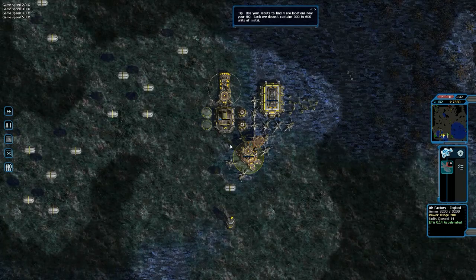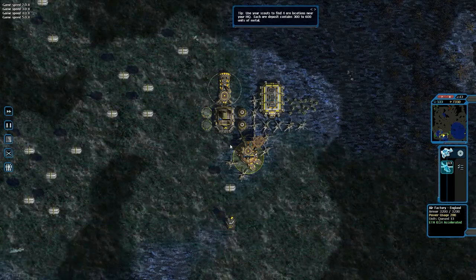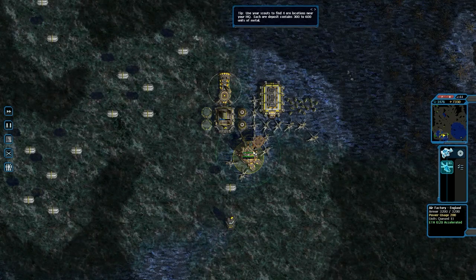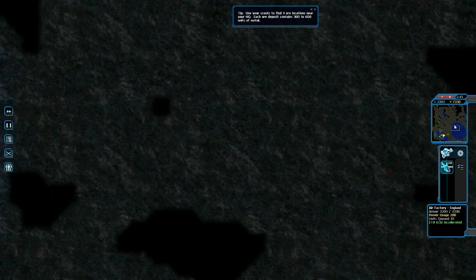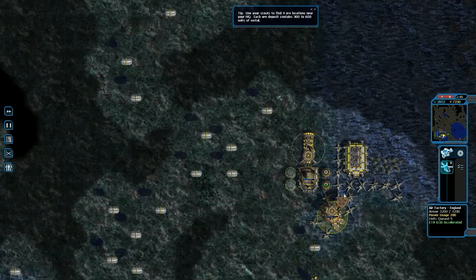My favourite unit animations in this game come from the sea units. The boats have some really nice detail put into them, and so do some of the planes, but the boats tend to spread out more while they travel, and as a result you can see it better — as well as a really nice looking wake behind the ship. The sea units are just really good in my opinion.